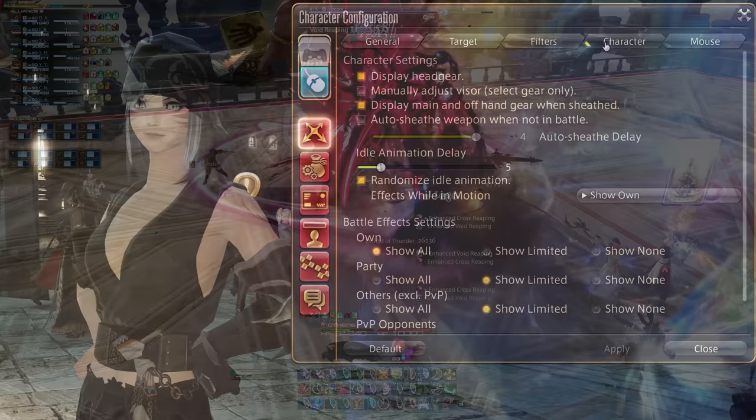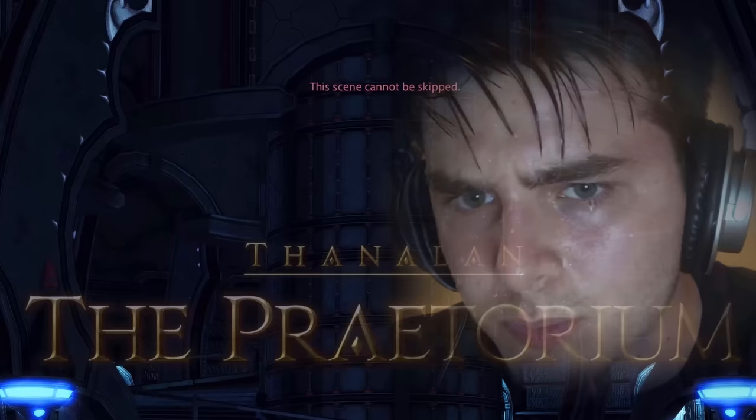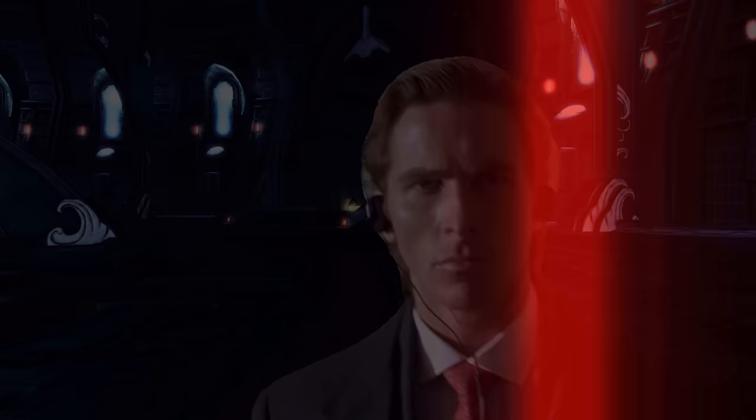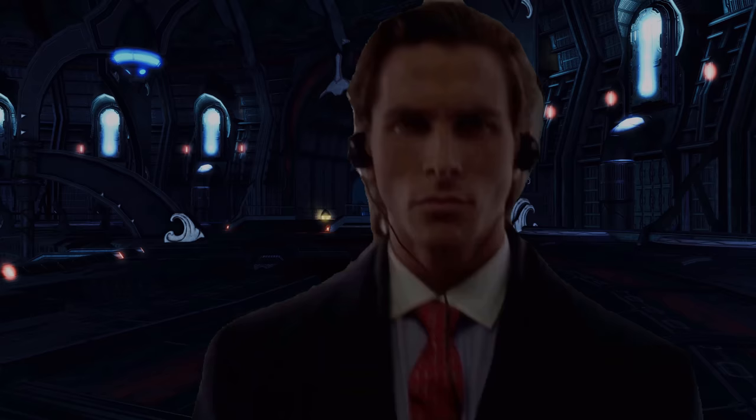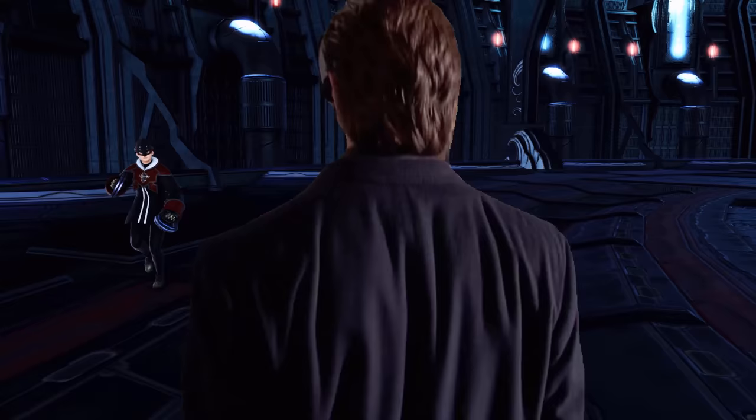Last but not least, on the General tab — also in Control Settings — I highly recommend checking the box for skipping playback of previously viewed scenario cutscenes and transportation cutscenes. That way, whenever you enter a dungeon, the intro cutscene is not repeated a thousand times and you have to manually skip it or watch it. You're still forced to watch the main scenario Duty Roulette cutscenes, but they significantly reduce the length of these scenarios.